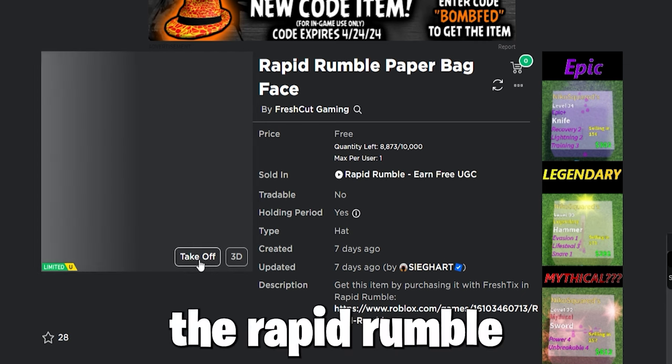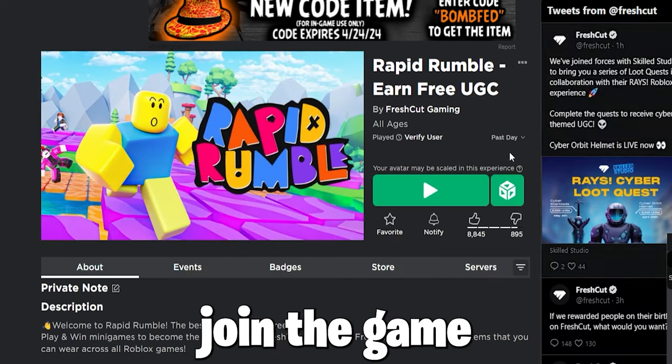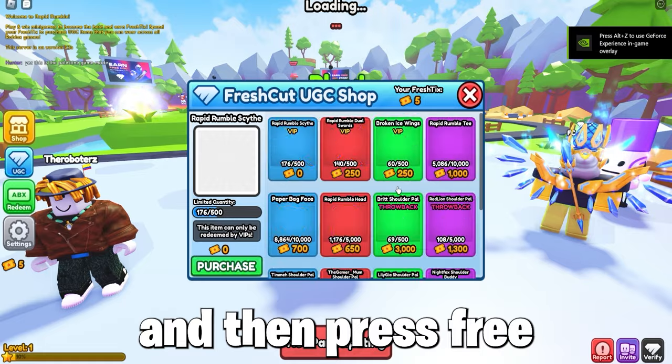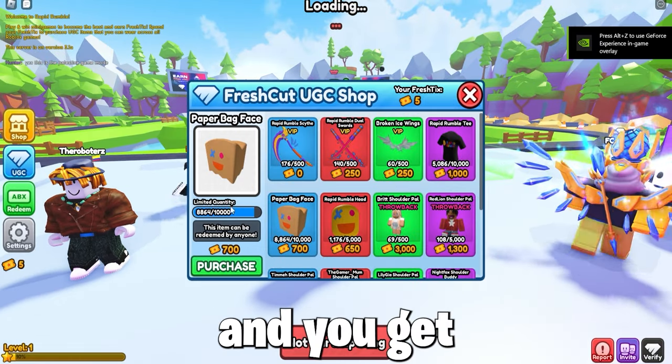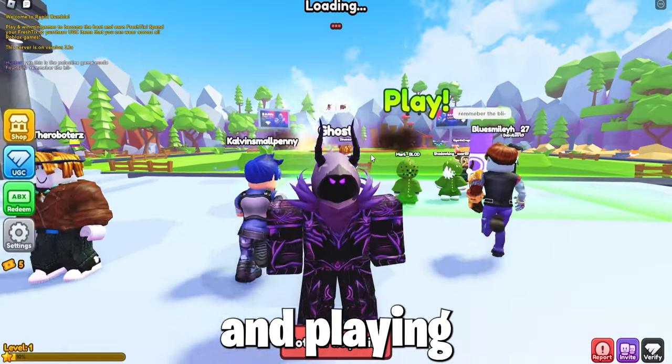Now to get the item, the Rapid Rumble Paper Bag Face, which also has 10,000 stock, you must join the game Rapid Rumble, earn free UGC, and wait for the game to load. Then claim the UGC items — you get quite a few — but you need currency, which you can earn while in-game playing.